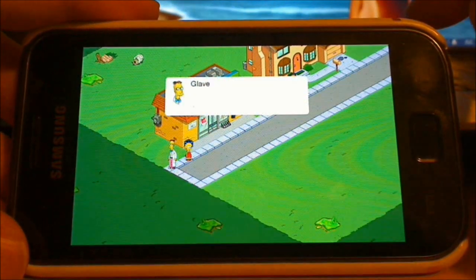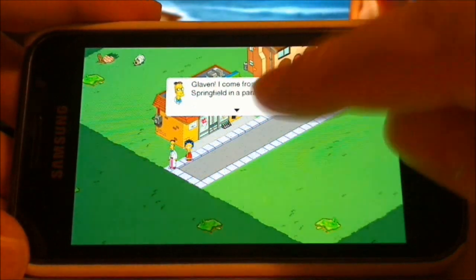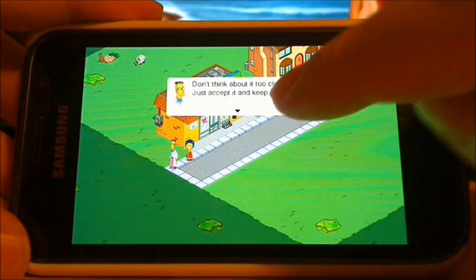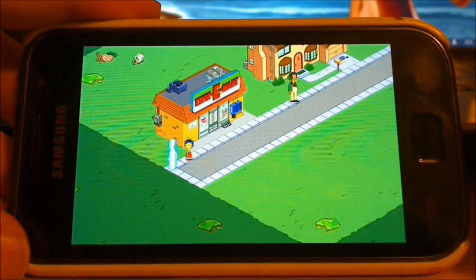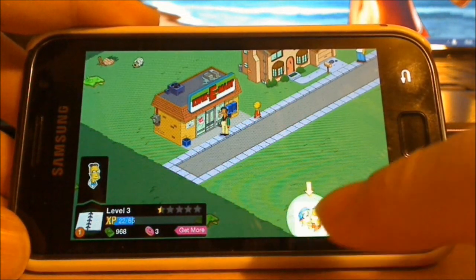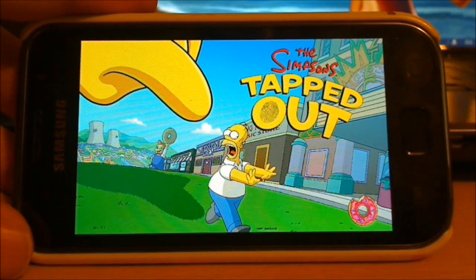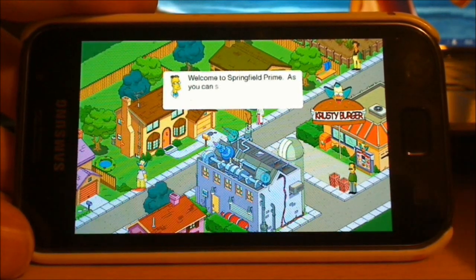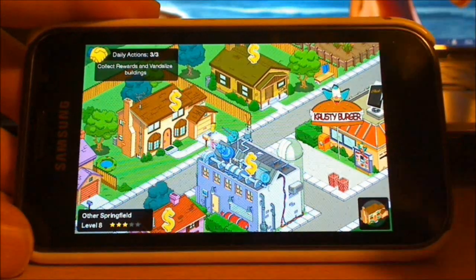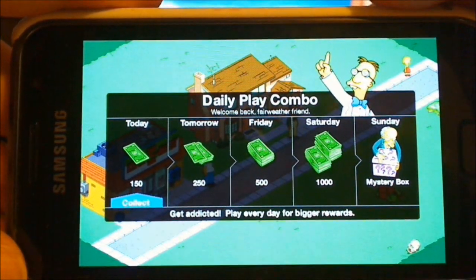A character appears: 'Hello, hello there — I come from an alternative Springfield in a parallel universe,' then disappears. This is the thing — you don't get any neighbors and you can't log into Origin, but you do have those alternative Springfield visits.